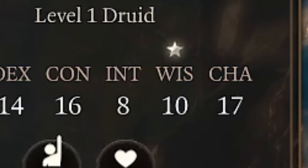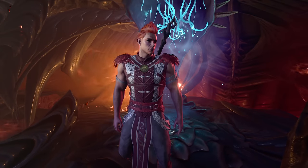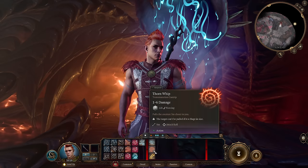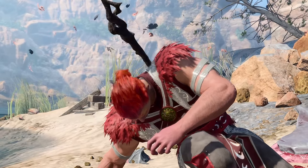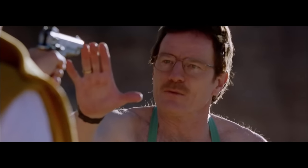Wait - wisdom is the main casting attribute for druids, and with 10 wisdom we will get only one prepared spell. Relax, I'm just trying to make this build work as soon as possible. So just get through the zero-damage early content, use Thorn Whip and Shillelagh, you will easily escape the ship and be level two in a few minutes.